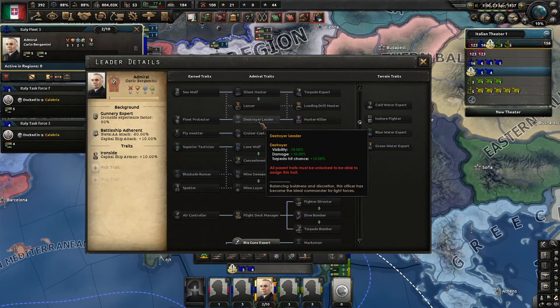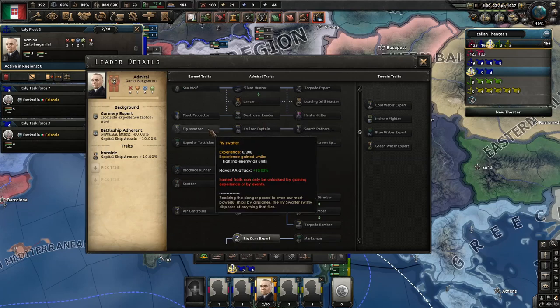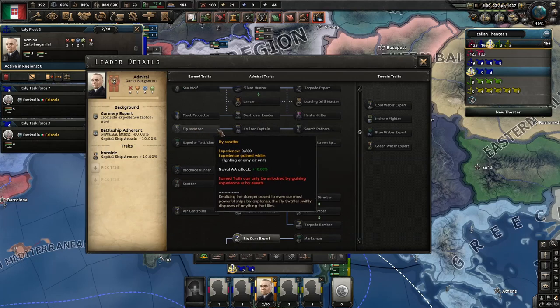Destroy Leader — very nice. Fly Swatter is very good, not just for AA, but because it boosts both speed and damage on both heavy and light cruisers.